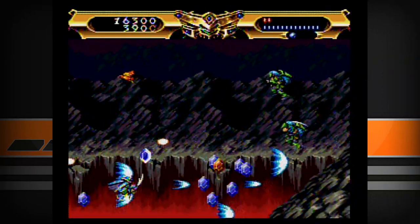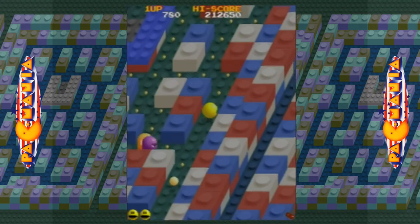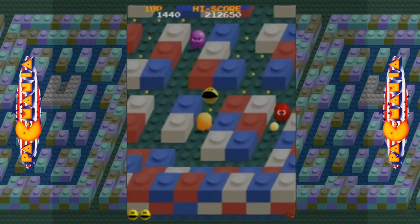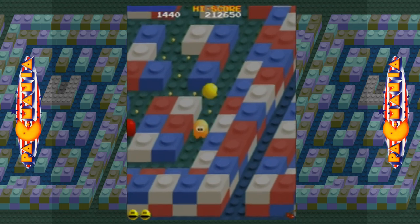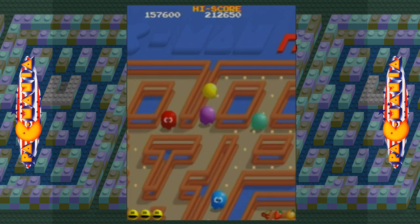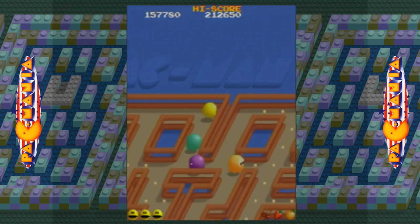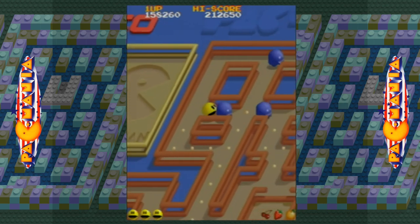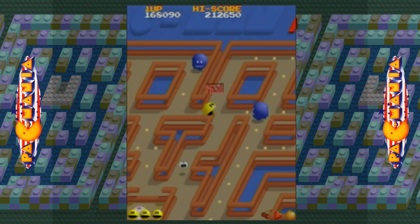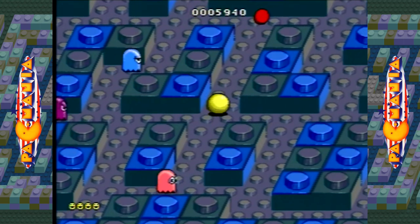The first game on this list is Pac-Mania. This 1987 arcade title presented the mazes in an isometric view, with the round yellow fella now able to jump over the ghosts, adding an extra dimension to the gameplay. To counter this, more ghosts were added to the mazes, having up to eight, with some of them able to jump as well. Pac-Mania was ported to consoles like the NES, Master System, and the Genesis.